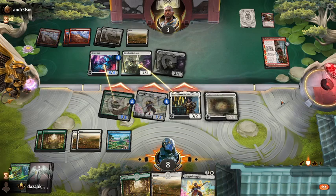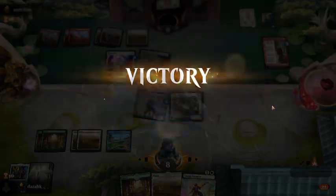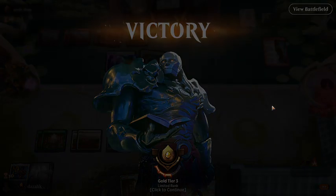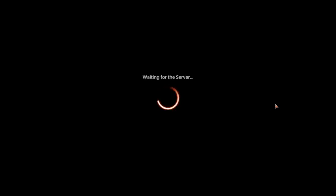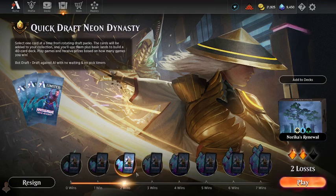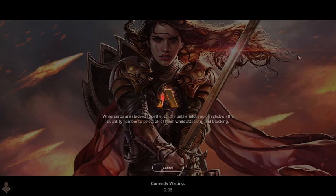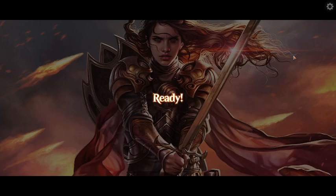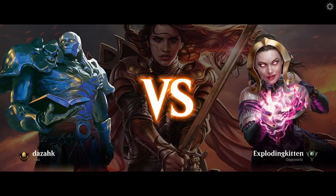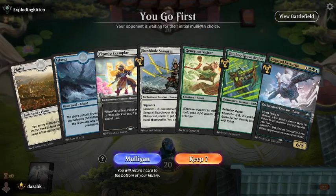Three damage through. I had a chance to draft a Tales of Master Sashiro early in the draft but I think I went for something early game instead. Well, this is tragic — no green mana. We do have a turn-2 drop.